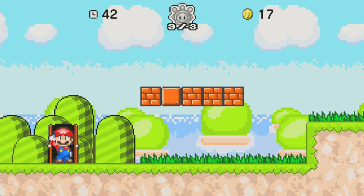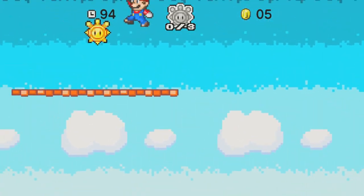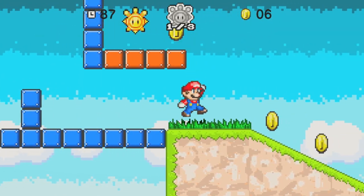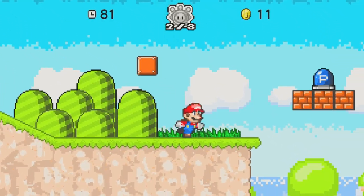We got two more of these, let's go. All right, we're back with level two, my friends, and it looks phenomenal. We have a spring here we can take up and get this shine. Just the sky and the coins and everything just fits together super, super nicely. Even the shine's moving up and down — man, this is so good.